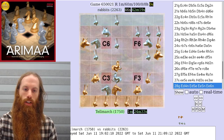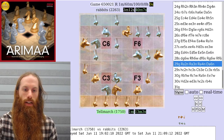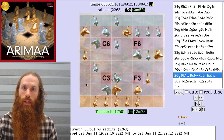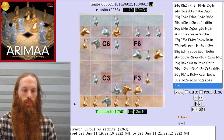So the silver elephant comes back to c3. The gold elephant goes back to the east, hoping that there's some sort of goal attack still going on. However, silver can just capture that rabbit — no more goal attack. Now gold is a bit desperate, wants to save their dog, and unfreezes it with a rabbit. This allows silver to capture a cat and create a goal threat of their own. Gold defends for one more move, and silver creates space for that rabbit to get through. And on this move, gold resigned.